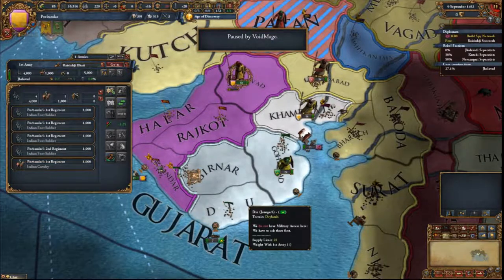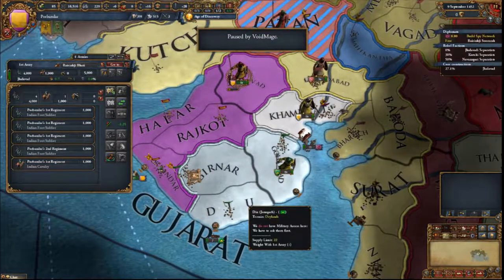Or gain 2 ducats but 7 peasant regiments rise up in Roval and Gurnier. Second one. There we go. Do you need money?